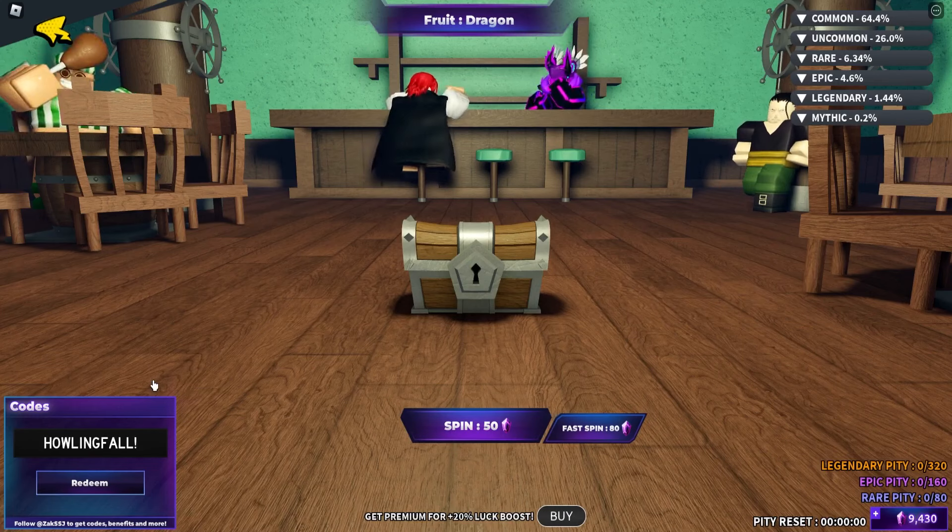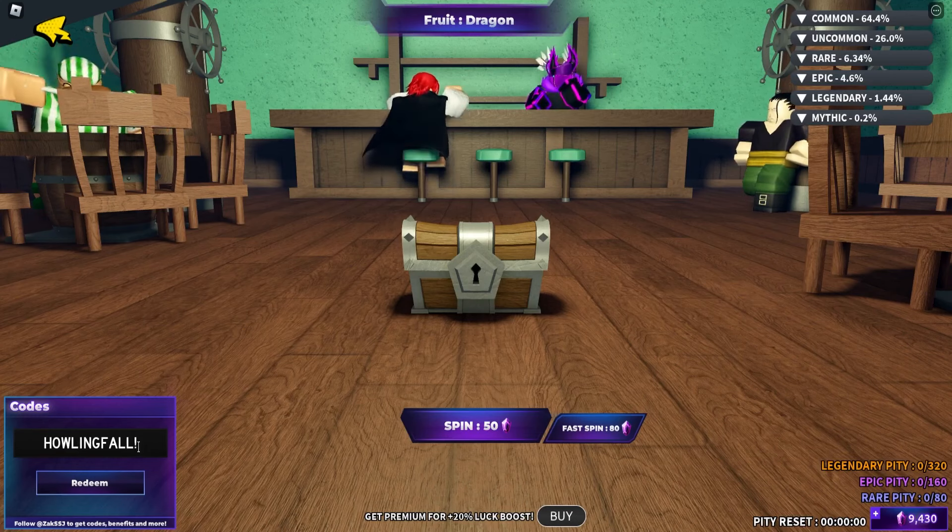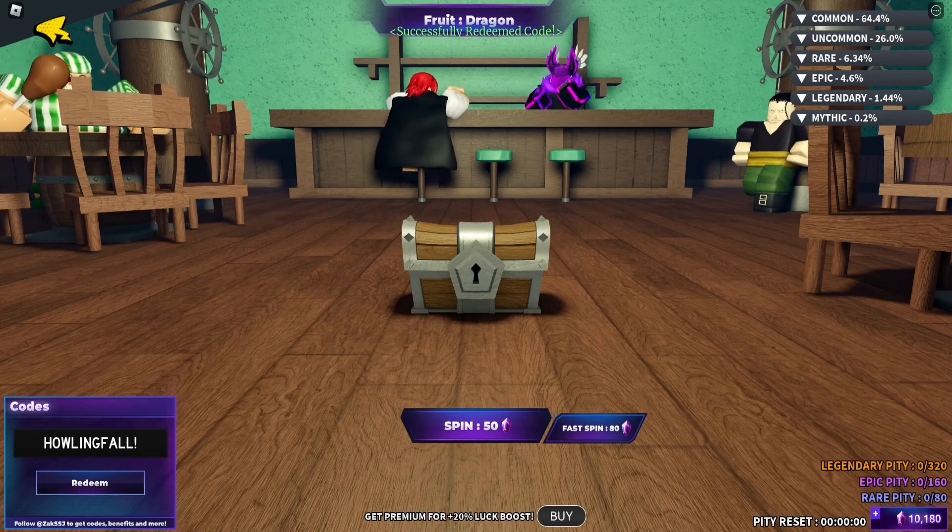They came to my house and told me all the codes. The next code is going to be 'howlingfall' — H-O-W-L-I-N-G-F-A-L-L. Don't forget the exclamation mark at the end. Click on redeem — successfully redeemed the code.